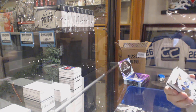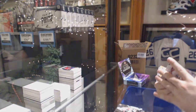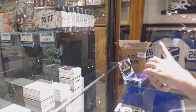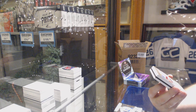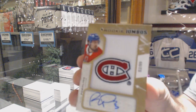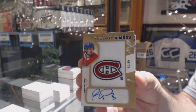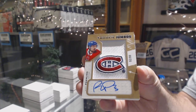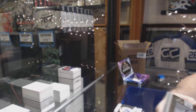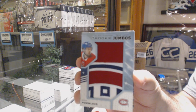For the Maple Leafs, 2.49, Auston Matthews. For the Montreal Canadiens, number 299, Rookie Team Logo Jumbos autograph, Ryan Poehling — that's kind of funny, another Ryan Poehling.